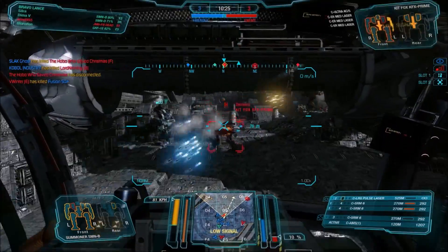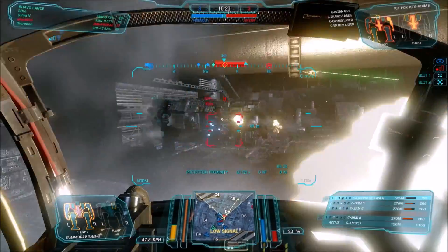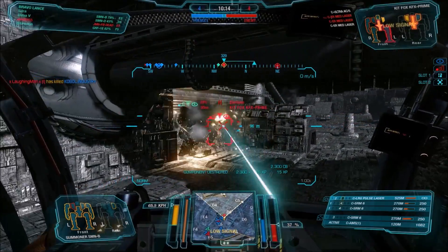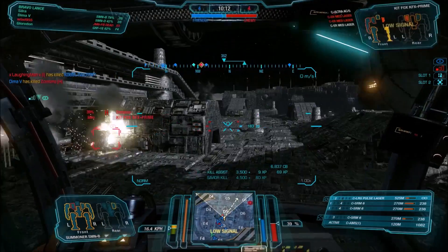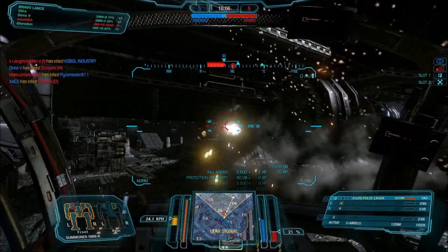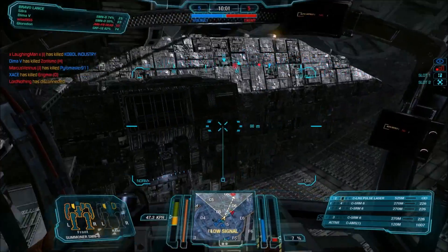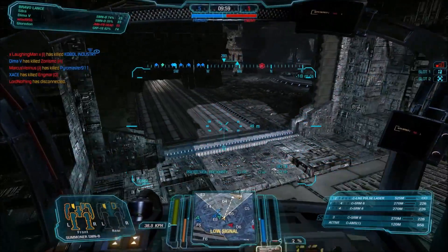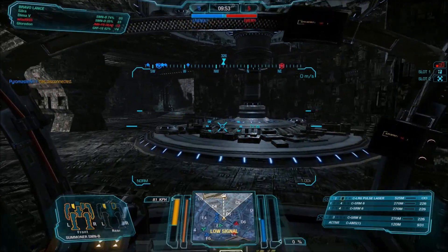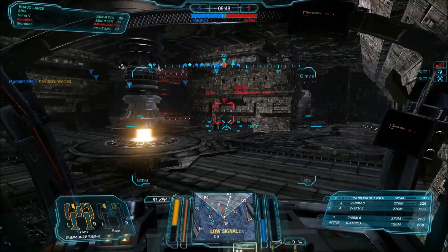So, Summoner and SRM-6s without Artemis. The reason to run SRM-6s with no Artemis is that you get a whole lot of missiles that way, because you're not wasting tonnage on the Artemis. That means you can put in more missiles, and you can take pot shots with the missiles which are going to waste some. Also, because this is a Summoner, always remember that you have jump jets — you can actually use those to gain positioning advantages.